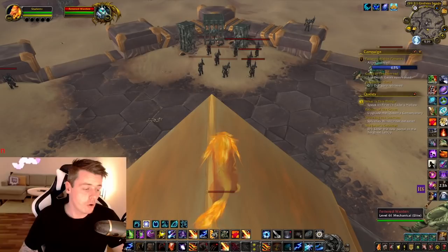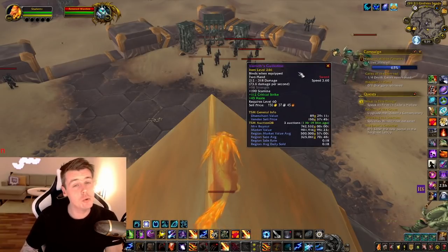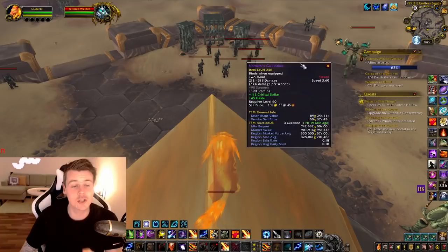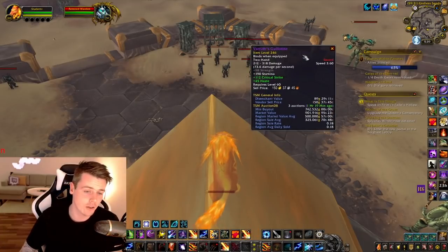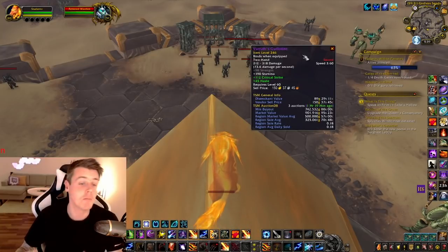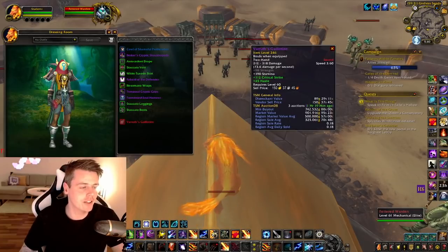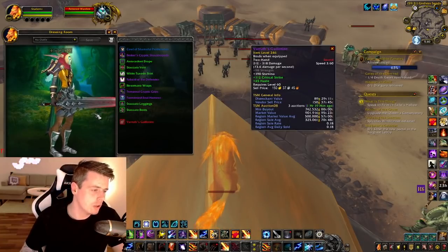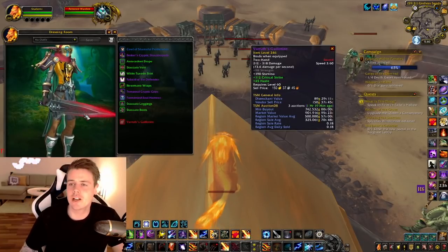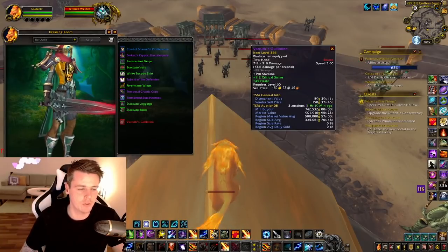In today's video, we're actually going to be looking at this weapon right here. It's an item level 246 two-handed sword and it's going for like 500 to 750,000 gold. It's going to be more gold in some realms and might be less gold in others, but that is the current price of it. The look of it is pretty cool.